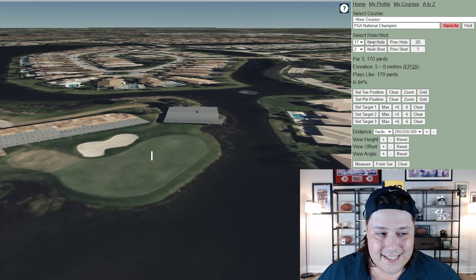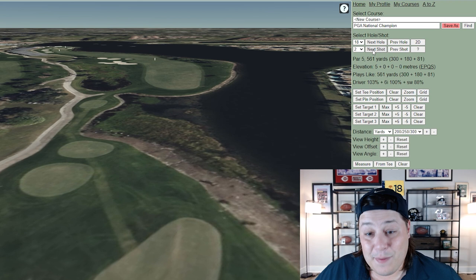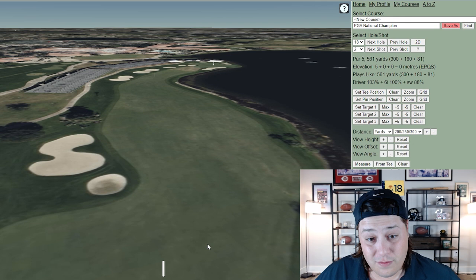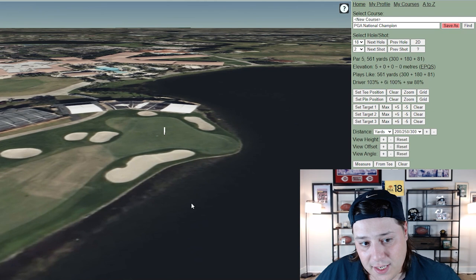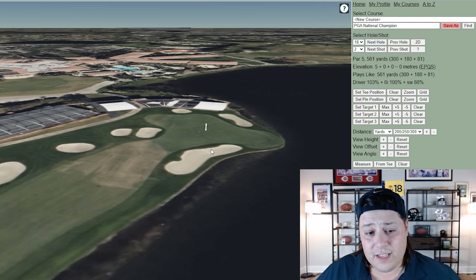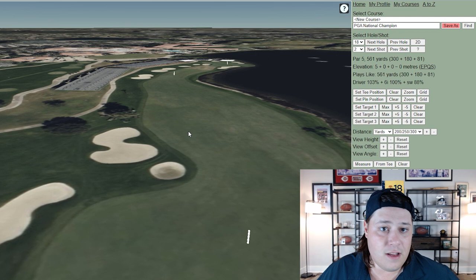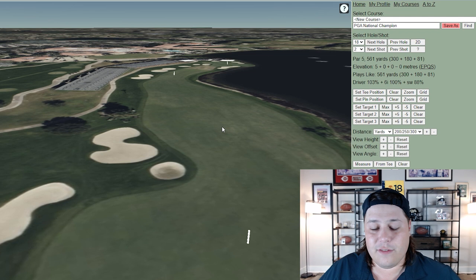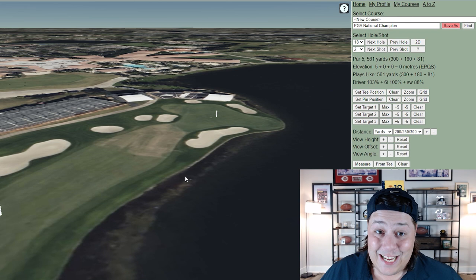You'll even see people chip out of that bunker and chip it into the water. Finally, at 18, after all that carnage, you get a par five where you can get a few shots back. It's by no means easy to reach in two — you might have 250 yards in from the fairway — and depending on your angle you'll have a lot of water to carry. With a back-right pin, just hit to the fat of the green and two-putt for birdie. A great closing hole where someone could make eagle to charge up the leaderboard, or bogey to eject on hole 72.